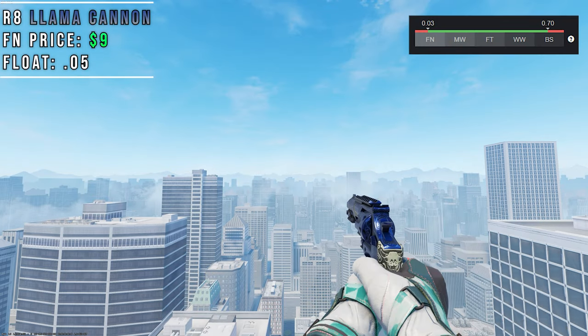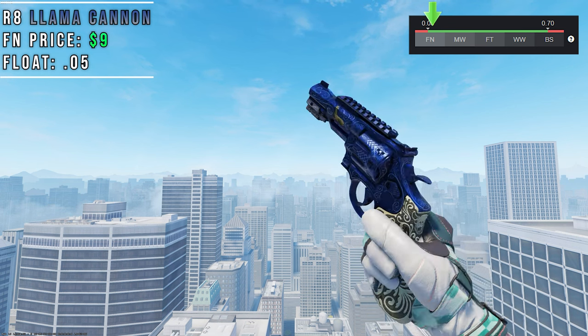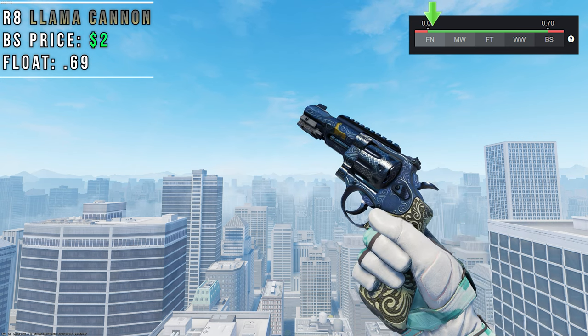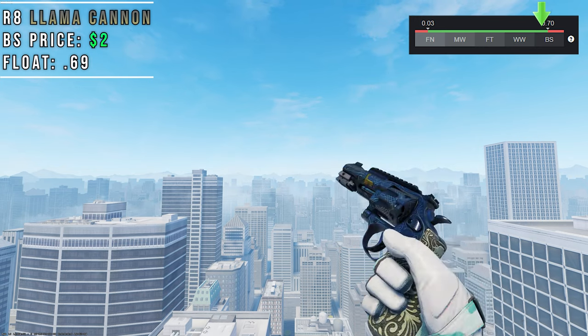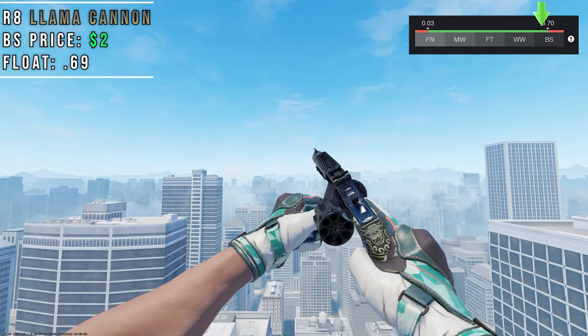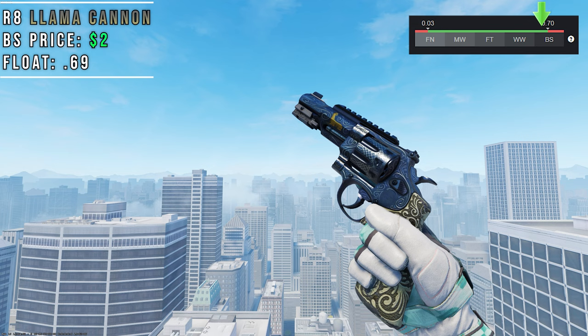The R8 Llama Cannon is a purple engraved revolver with an engraved ivory handle and a llama on the barrel. When this skin is in Battlescar it completely changes color, turning silver and having slight gold engravings on the body of the revolver. Not to mention the paint has a slight purple undertone, which is a nice touch as well. The float range is 0.03 to 0.7, giving you lots of different colorways to pick from depending on whether you prefer silver or purple.